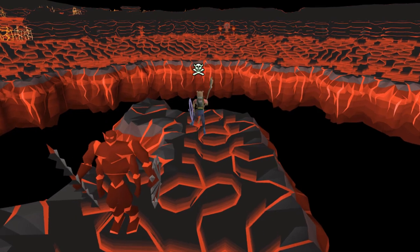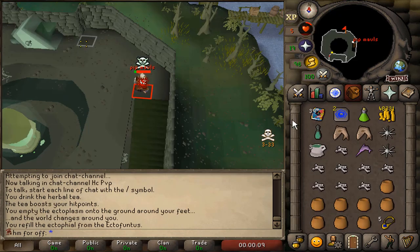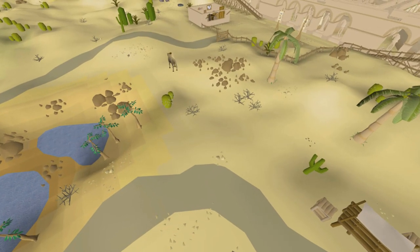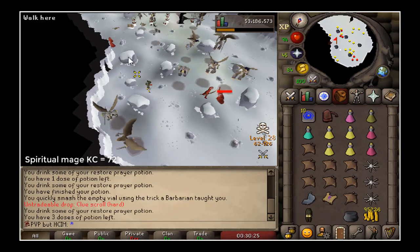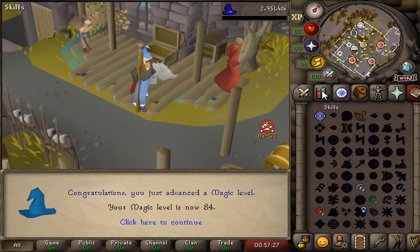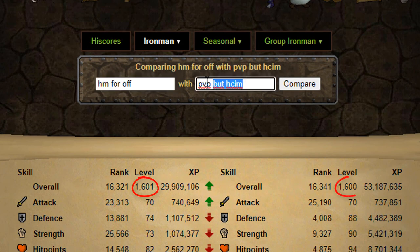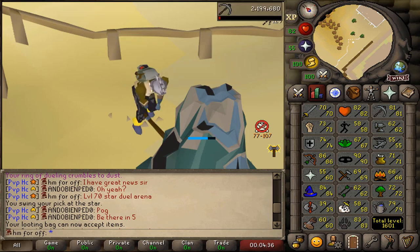This is my hardcore Iron Man that cannot leave PvP worlds. The account has one major goal: obtaining an infernal cape. This series could end at any point, and if you are the one to kill my hardcore Iron Man, you will receive the bounty on screen. If there's anything I've learned from motivational videos, it's that your biggest competition is yourself. Two years ago I had a PvP hardcore Iron Man, and I've always been wanting to beat it in terms of weapons, armor, and levels. Today, as I hit 1601 total level, I have beaten my old PvP hardcore's total level. Look at them both next to each other — this is my new one and this is my old one. Now that I've beaten the total level, it's time to beat it in gear, combat level, and other stuff.